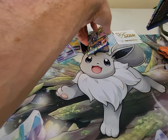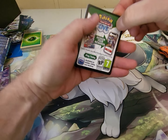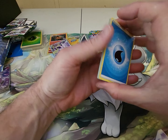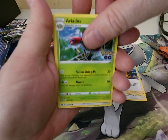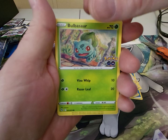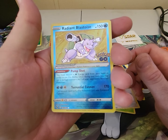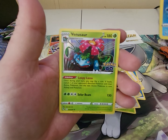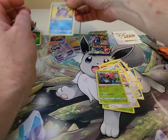Looks like we've got four packs left. Let's see what we can do. One hit so far — not too bad. Energy, Chansey, Spark, Aipom, Bidoof, another Charmander, A-Palm, Bulbasaur, Pidove — ooh, we got a Radiant Blastoise! Very nice hit. Let's see what our rare is — we got a Venusaur. Let's get this Radiant Blastoise sleeved up.